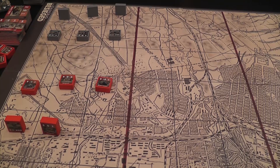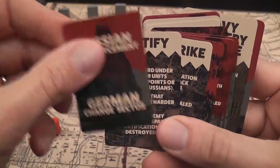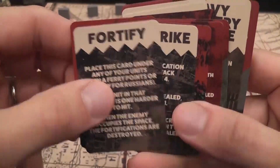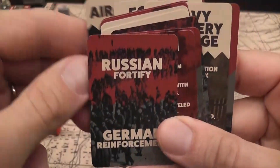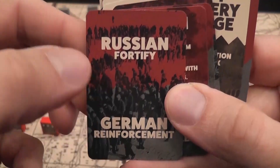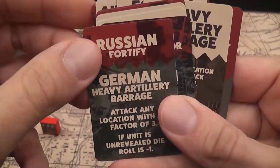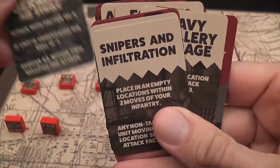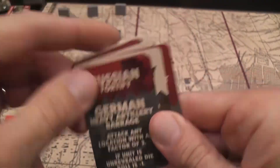If you play Hastings 1066, then you know this idea, because it is the same idea there, it is the same game system, and in fact the two games are very similar. We also have event cards that do just what event cards do — they trigger effects. Usually you just play a card and do what the card says. You may have different effects based on which player plays it. You may have reinforcements; reinforcements only come in when you play a card, replacements also.